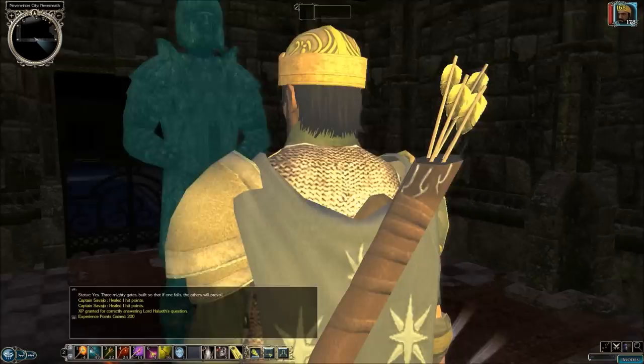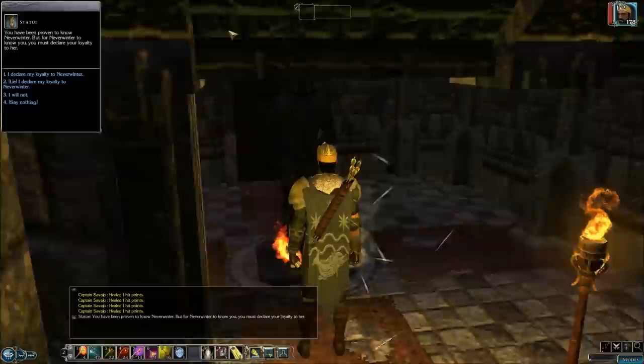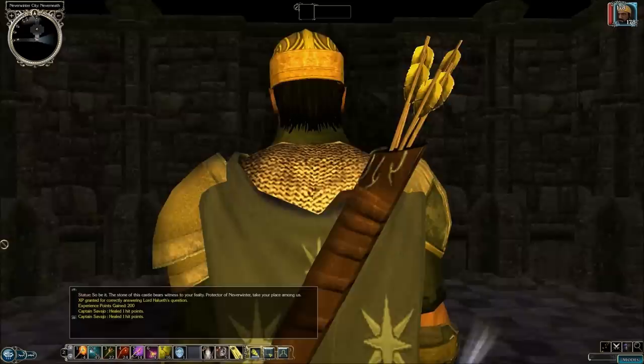I guess there is another gate in front of the academy, like when you go up that hill. Now we've got another statue asking me to declare my loyalty to Neverwinter. If you declare your loyalty, you become more lawful. But if you lie and say it, you become more chaotic. Both answers are correct and you get 200 XP.